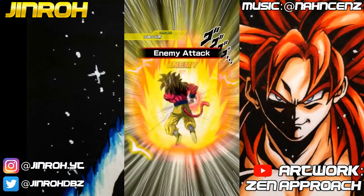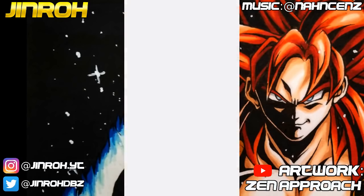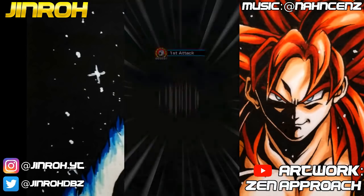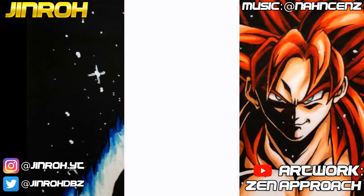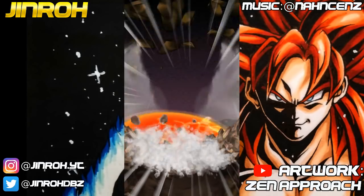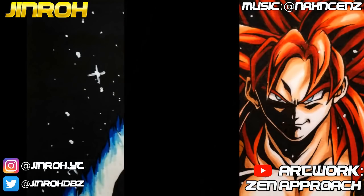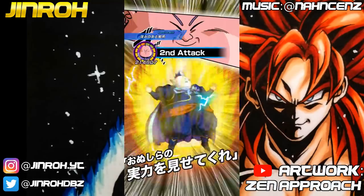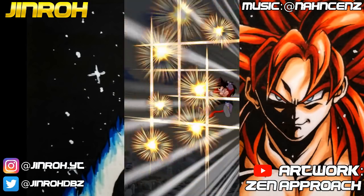The Toppo unit definitely helps with a 35% increase to attack and defense, and when facing an extreme-type enemy it reduces their defense by 50% as well. When Grand Supreme Kai is sandwiched between the Kami unit and the Toppo unit, he can hit a little harder than normal. But even with that in mind, he's really not going to hit for that much.